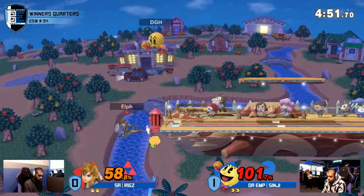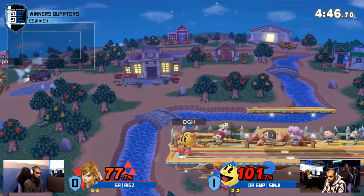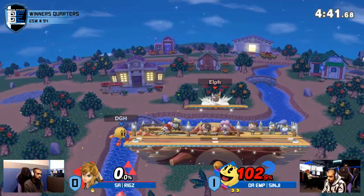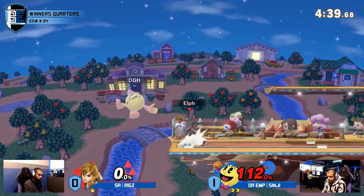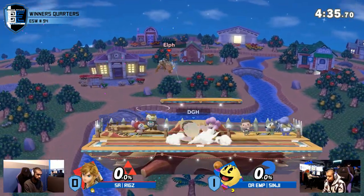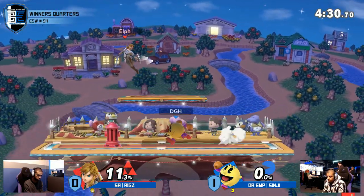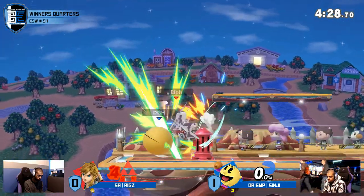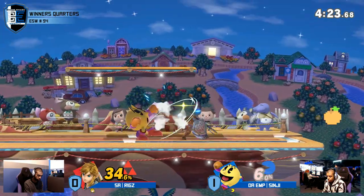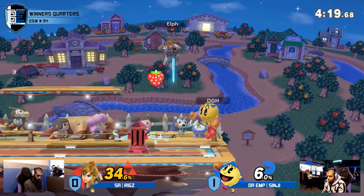Riggs is playing like he's been very familiar with this matchup — he's not doing any silly stuff. He's actually interacting with Sinji's bomb. That was a really solid edge guard by Sinji. Nair going to take it? Nair is definitely broken on Link — it's definitely his best move, hands down. Then bomb. Nair is so fast, so safe, and it lingers.